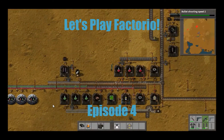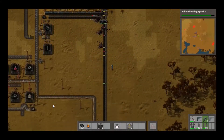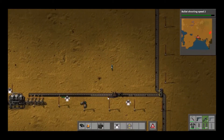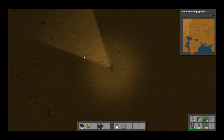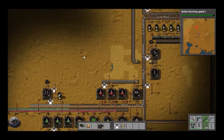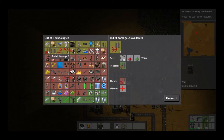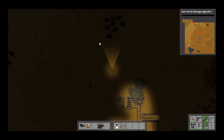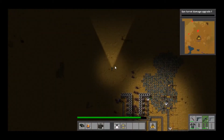Hello, and welcome back to another episode of Let's Play Factorio. I'm Alex, your host throughout this. Last episode we had a little issue with the biters. I have played a little bit off-screen, basically just setting up the red and green science packs, set up that little turret area there, and expanded the iron production as well. I think I also expanded the electrical production as well.